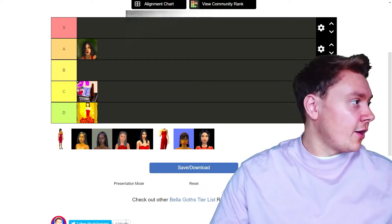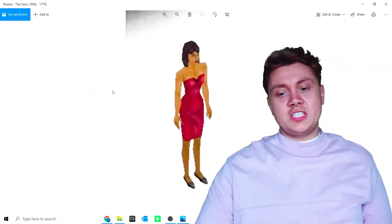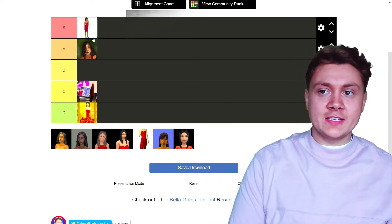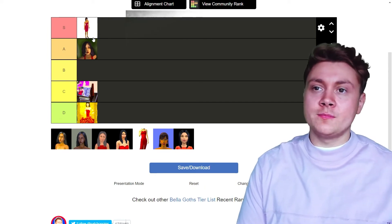We're at The Sims 1 Bella Goth. Let me blow that image up. Look at that — she's stunning. She's going in S tier. She is basically the first Bella Goth. You can say what you want, but she was the one that set it all off from the start. If she didn't exist... she was the one that made it all happen.